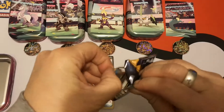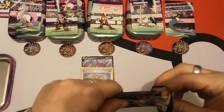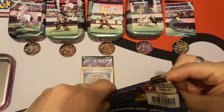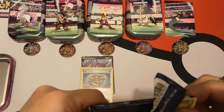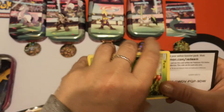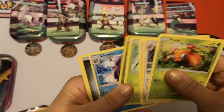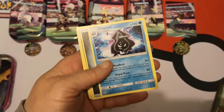Let's open our final Sun and Moon base pack. Are we going to get a pull, or is this just going to be dead? So what do we have? No pull, oh well. There's your code card. We go straight to the Reverse, which is a Murkrow, and our Rare is a non-holo Cloyster.